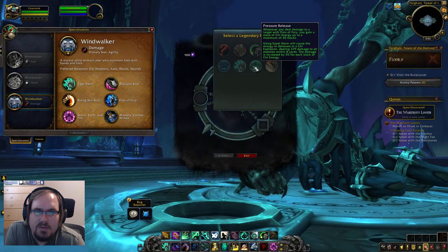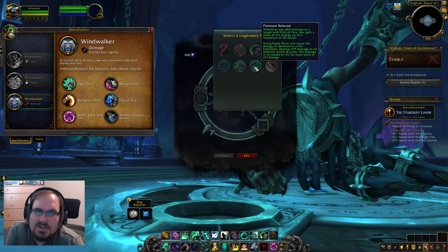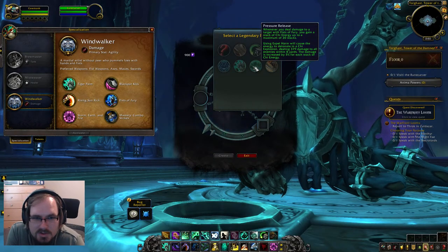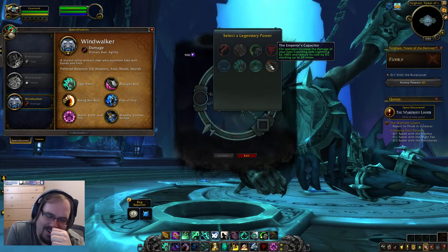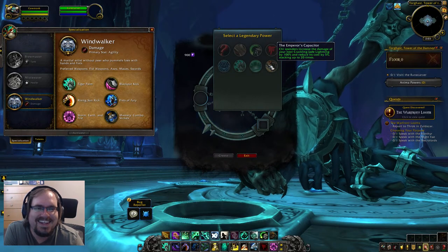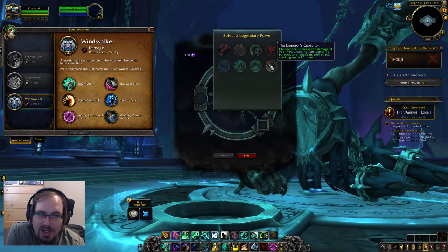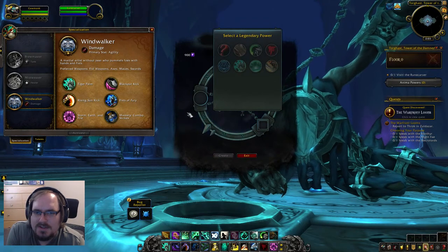Pressure Release — when you deal damage with Fist of Fury, you gain a stack of Chi Energy up to 20 stacks. Using Expel Harm detonates it in a Chi explosion, dealing 379 damage to all enemies within 8 yards, increased by 5% per stack — so you can basically double the damage. The Emperor's Capacitor — Chi spenders increase the damage of your next Crackling Jade Lightning by 100% and reduce its cost by 5%, stacking up to 20 times, for a huge Crackling Jade Lightning. Out of all these, I'd probably go with Rushing Tiger Palm — that's just my style.